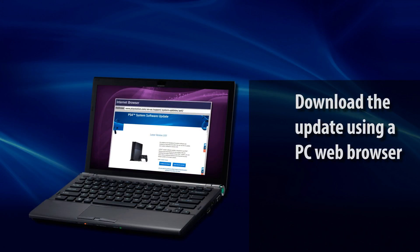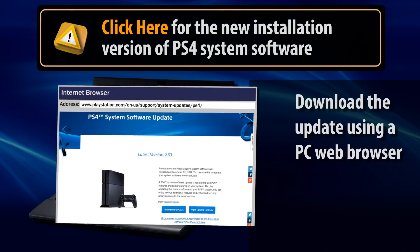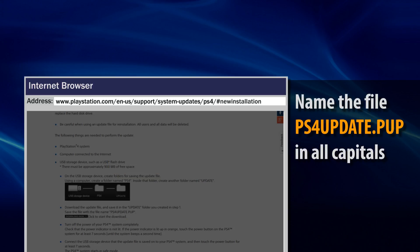We'll get back to the PS4 in a minute, but first you'll use a PC to download the new installation version of PS4 system software. Follow this link in a PC web browser, read through the instructions, and download the update file. Make sure it's named PS4Update.PUP in all capital letters.